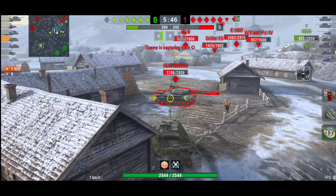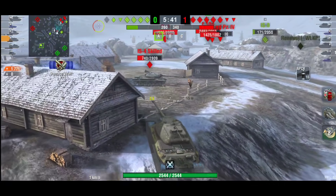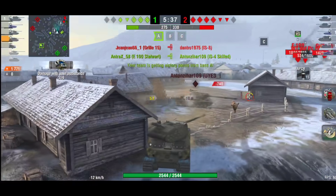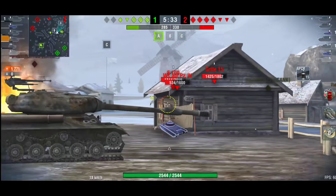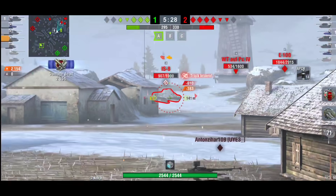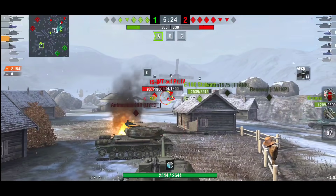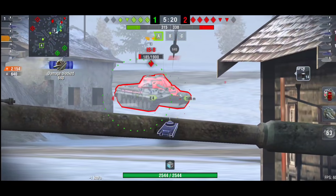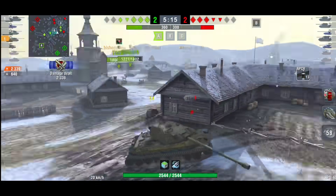He's actually in a really good position for where the enemies are. The IS-4 could have absolutely wrecked this Object 260 but decided not to go for him, and luckily his team were there to support. Now the IS-4 has gone and he's got really crucial shots on the right side on all these heavies — the IS-8 and the Waffle — and he is generating some bounces. There goes the IS-8, so it's now a five versus five.